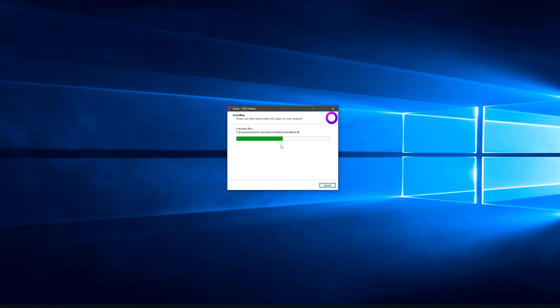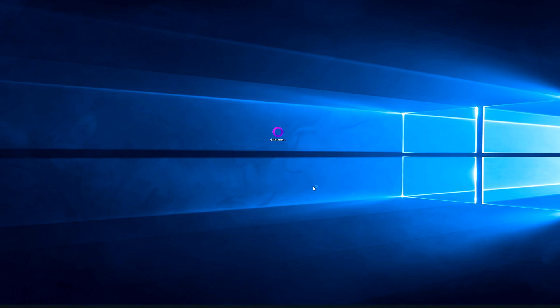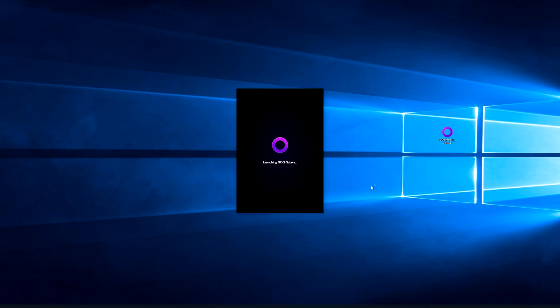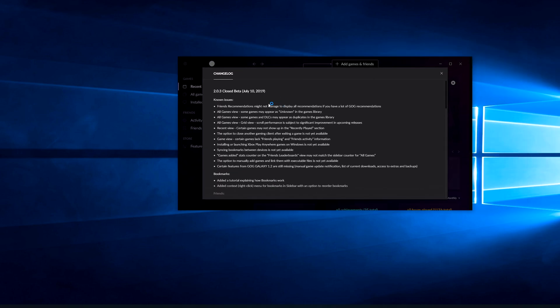GOG — easy as one, two, three — Galaxy. That was pretty quick. Configuring, launch. All right, let's launch it. Is it launching? This is the icon, this is the install file. I can get rid of that now, actually I'll use it on my other laptop. Launching GOG. Closed beta, July 10th.